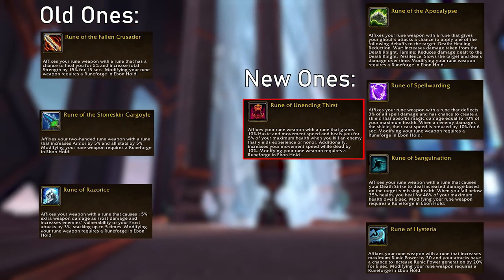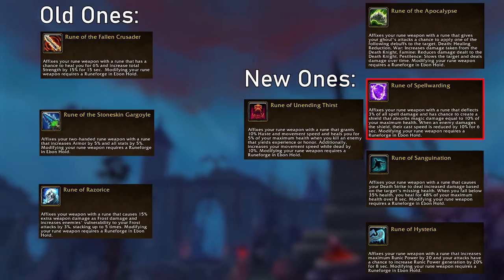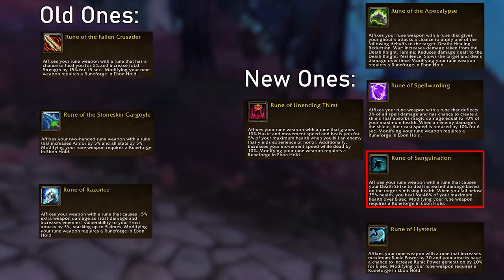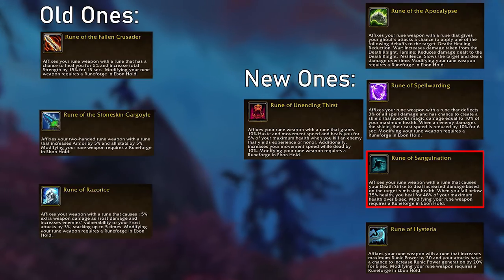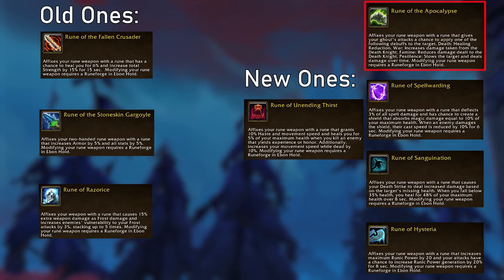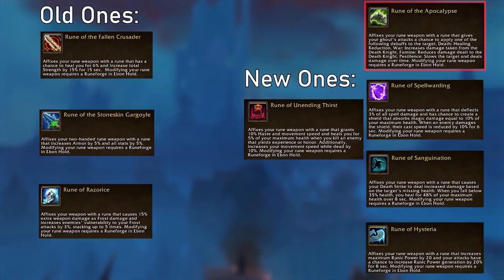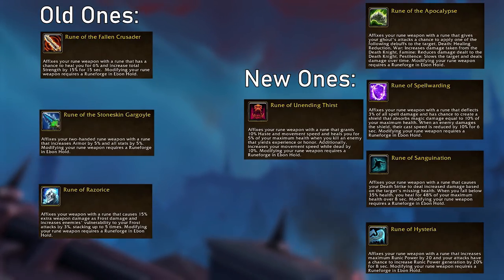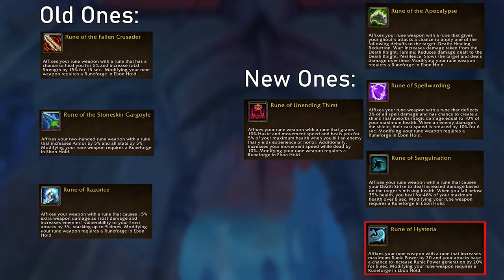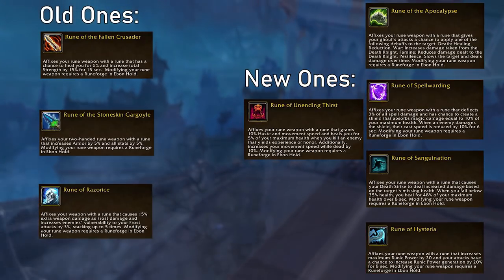The Rune of Unending Thirst is definitely viable for world content and leveling with current values. The Spellwarding one, even in its heavy spell damage niche, has a bit low numbers but would be awesome for heavy spell damage encounters or caster cleave arenas. Sanguination will potentially see play in the tanking spec or some gimmick PvP. The Rune of Apocalypse is an old Unholy artifact trait and should de facto be the go-to PvP rune, but sadly the debuffs are only applied by your main ghoul and don't have a big proc rate, making them underwhelming. The only real new winner is Hysteria, which increases your max runic power by 20 and has a chance to grant you increased runic power generation — paired with a Breath build and dual wielding, it's likely going to be very powerful.